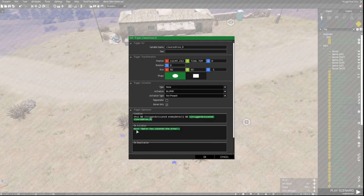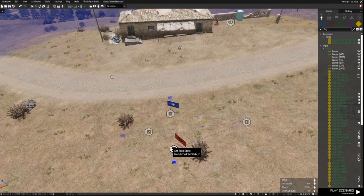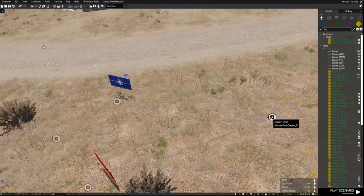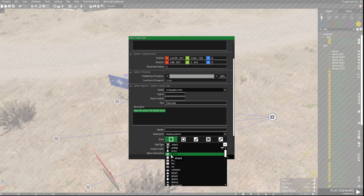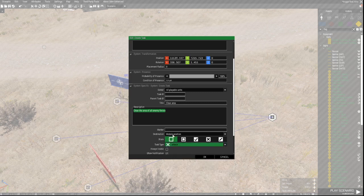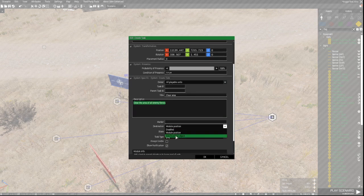They will give us the hints, and they are coupled to the task set states. This is the task itself - 'Clear all enemy forces.' The description and task type don't actually do anything functional, that's just for visibility. This setting decides the map marker which is shown. The destination means the map marker will show up on the position of the module itself, but it can be set to a synchronized object.